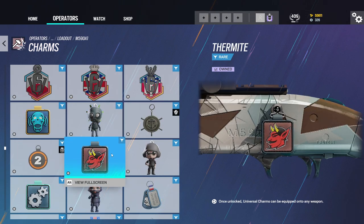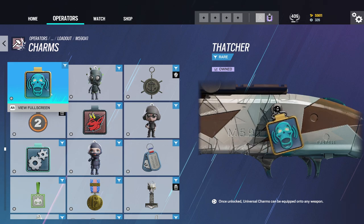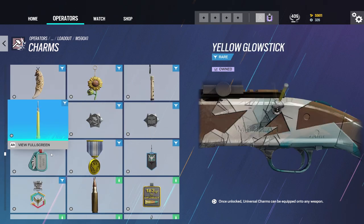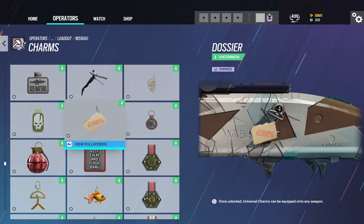Why is this the Thermite charm? That's a beta charm — or alpha. That's pretty cool. Thatcher. Nothing too crazy here.